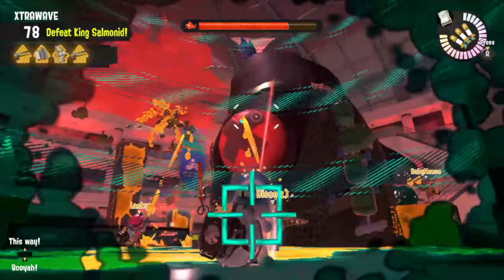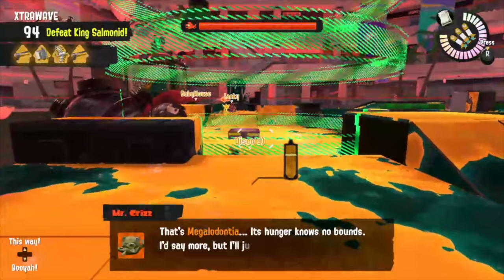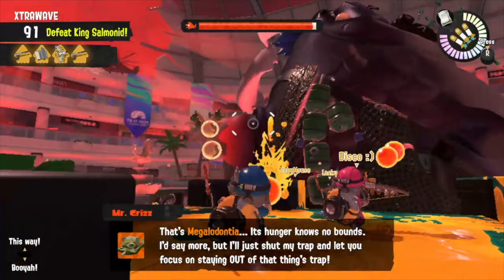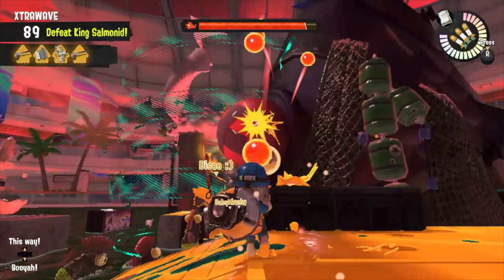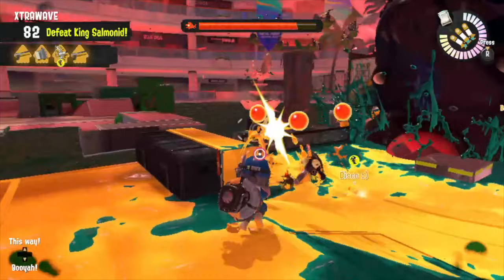Rather than using bombs like you would on a Mors, this King Salmonid has a particular weak spot which is fairly obvious thanks to how Nintendo has designed it. When facing Megalodontia, you'll see it submerge and target you. During this time, a large circle will begin to follow you and the other players around, indicating where it's going to emerge. After a certain amount of time, that circle will stop and then you can expect to see Megalodontia arise and swallow you up. It can even swallow up other bosses, which will give you Golden Eggs — a useful tip that you might like to know.